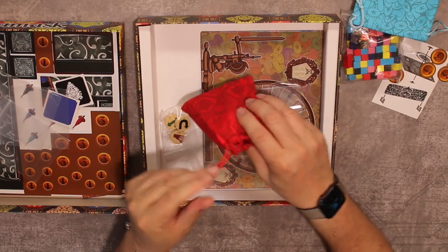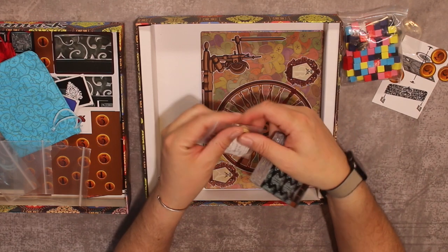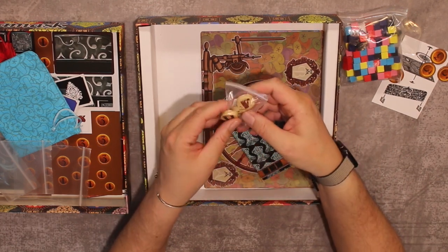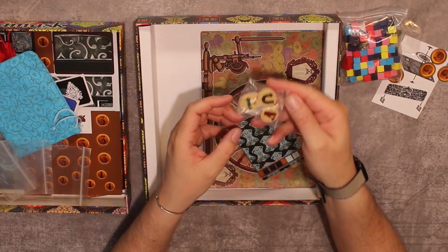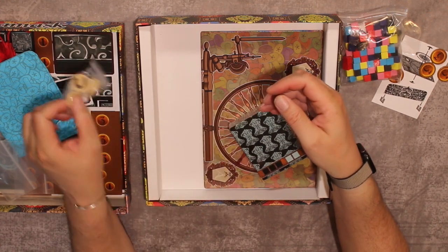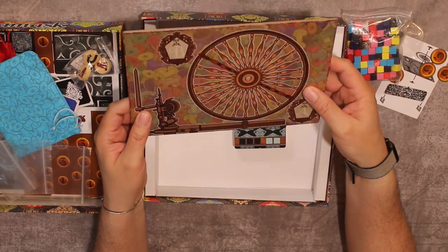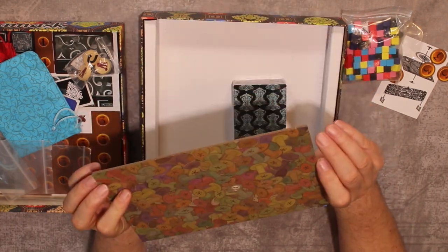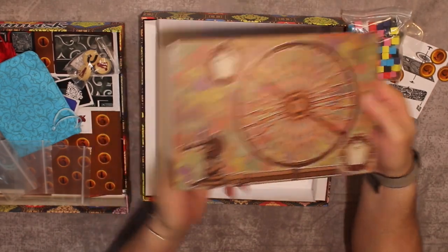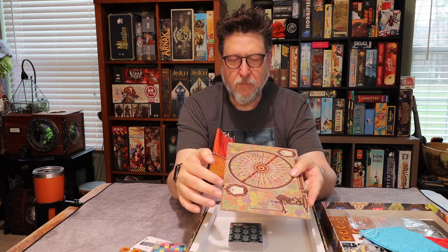Storage-wise the card solution looks settled. There are more sorting bags and some little tokens — I sort of know what those do but I've forgotten, so I don't want to speak on that yet. And here we have the center board — this is the loom — and it's nice and thick, thicker than the other cardboard in the box.